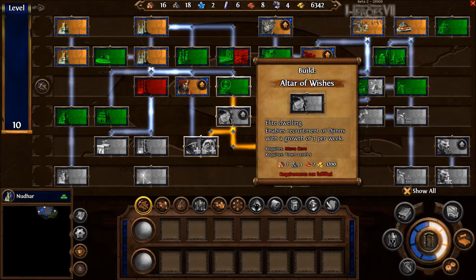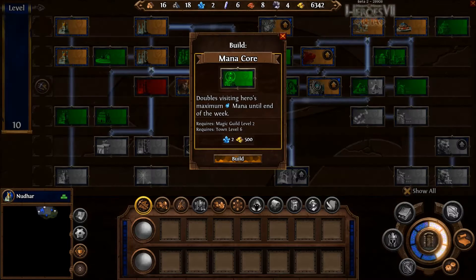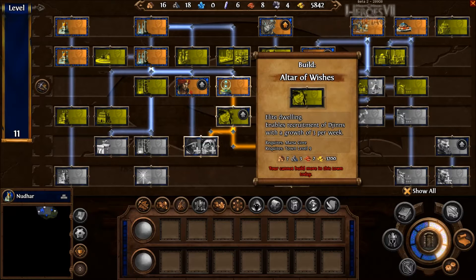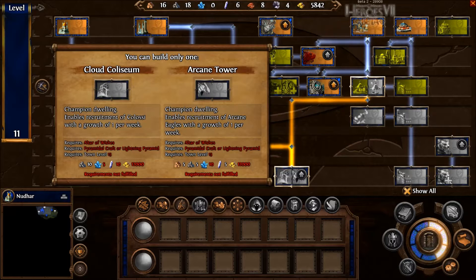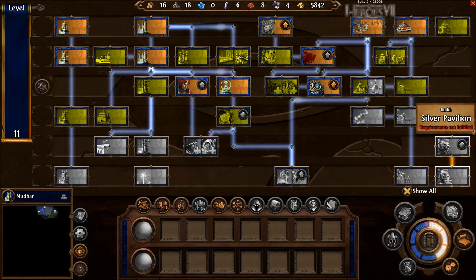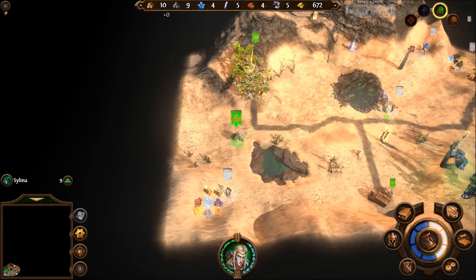What do you require? The mana core — doubles visiting hero's maximum mana until the end of the week. Sure. So that I can get that tomorrow to get my genies or djins. And then we get — we gotta get the pyramid craft, or the lightning pyramid, and then we need the silver pavilion to get those Rakshasas — whatever the hell they're called.